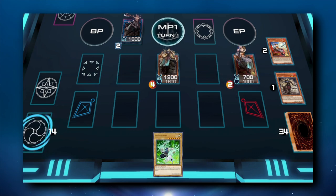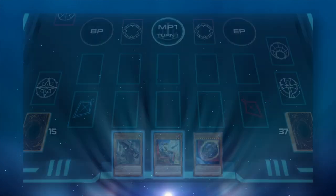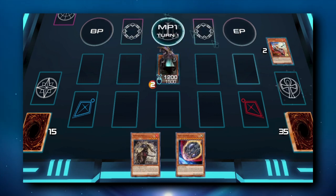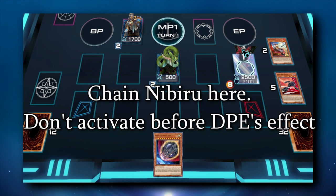Looking at the Farageet extension combo from earlier, the earliest time you can Nibiru is the best time to do so. This trades your Nibiru to stop an Appaloosa with 3 disruptions. Unfortunately, their Bearbrum is still going to hit the graveyard, and they're still going to end up getting a Revolt on your turn. If your opponent goes for a line where they end up making Destroyer Phoenix Enforcer and Bearbrum, then use DPE to pop the Bearbrum, you can actually chain Nibiru to the DPE activation. This will tribute the DPE and prevent them from recurring it because the DPE wasn't destroyed by a card effect. They'll still get the Revolt, but not having to deal with a DPE is well worth a Nibiru.